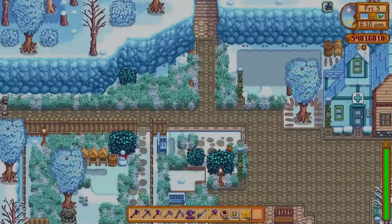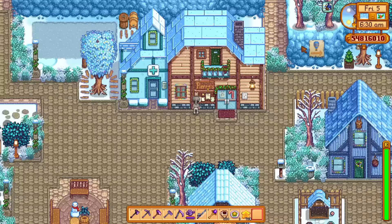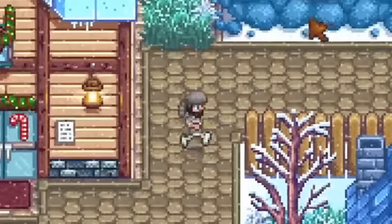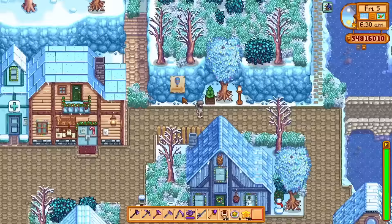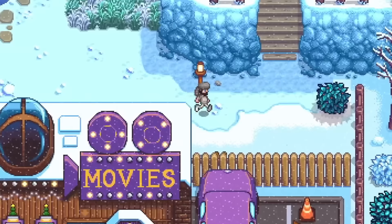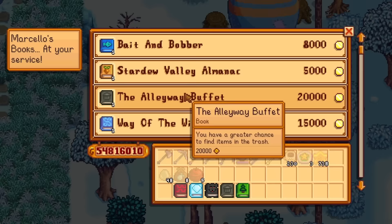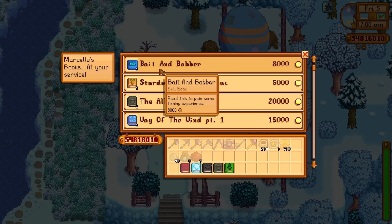One of the best and quickest main ways to get a lot of these books is from the new travelling merchant, The Bookseller — a brand new addition in 1.6. The Bookseller comes twice per season, marked on the calendar with a hot air balloon. In town you'll see a poster with the balloon, and if you go to the back of the Jojo building or cinema, there's a now-open area up some steps. This is The Bookseller, a shop that sells a random assortment of books each time, which changes with each visit.